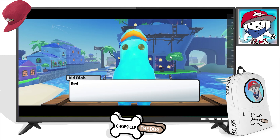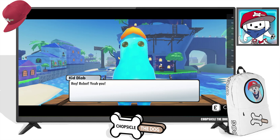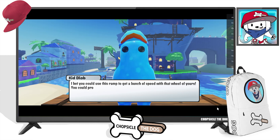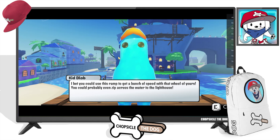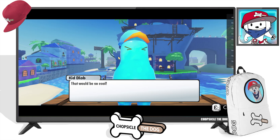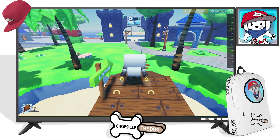These guys kind of tell you what to do. It says: 'I bet you could use this ramp to get a bunch of speed with that wheel of yours. You could probably even zip across the water to the lighthouse. That would be so cool.' So he says it'll be cool, so let's go ahead and do it.